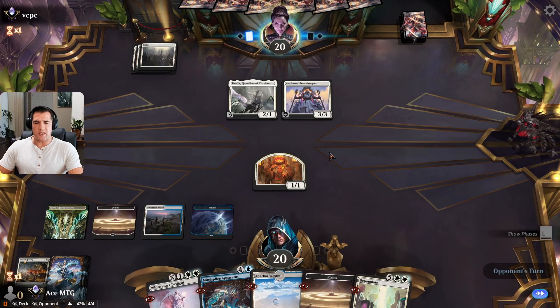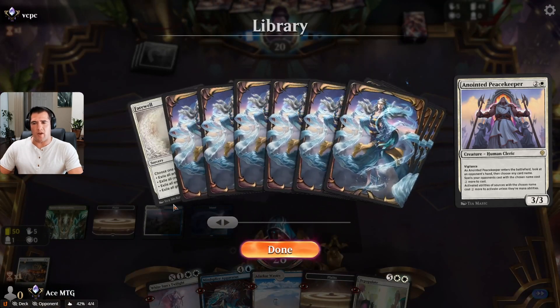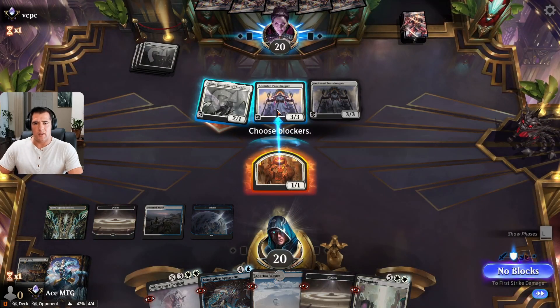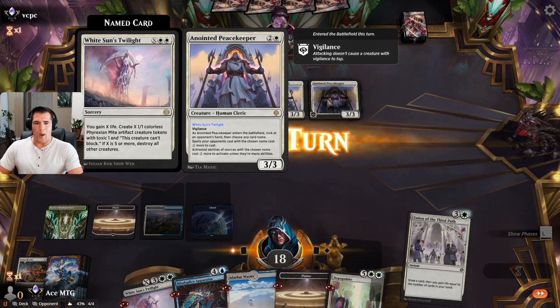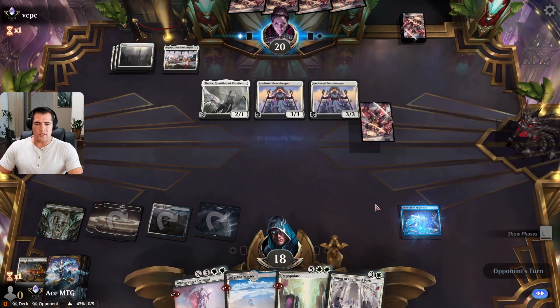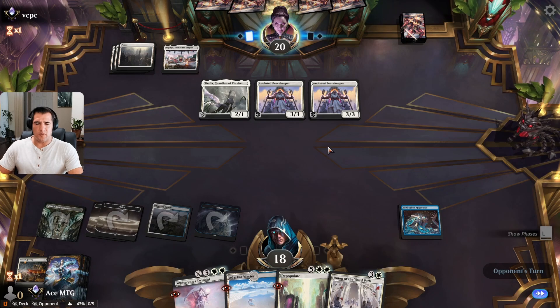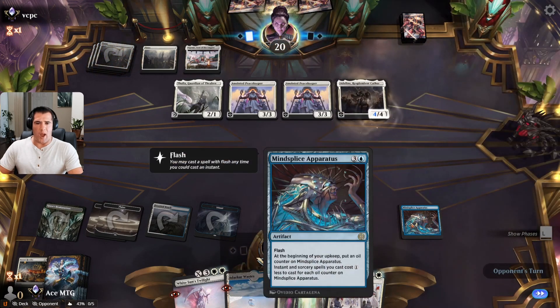Another Peacekeeper — that's trouble. We already put back our Farewell, so that's not an option and it would cost seven anyway. Basically looking for Sunfall. Wait a minute — they did White Sun's Twilight? Let's start making these things cheaper. Depopulate's coming down next turn. Big mistake on their part. Do you not realize the power of Mind Splice? I'm at nine — start over. We're just beating up on aggro right now. Another Thalia — you're killing me.